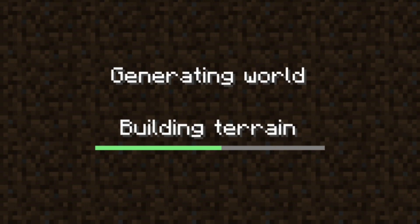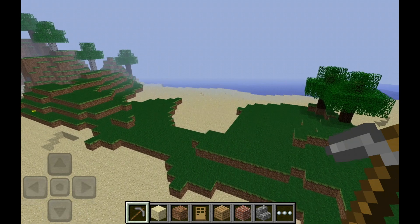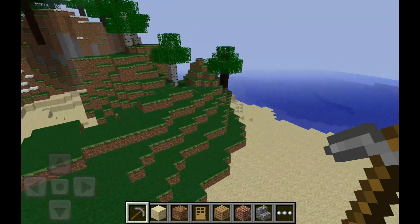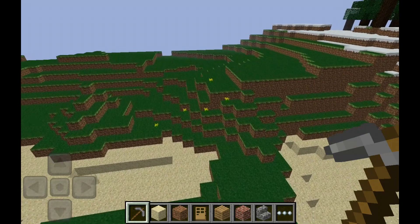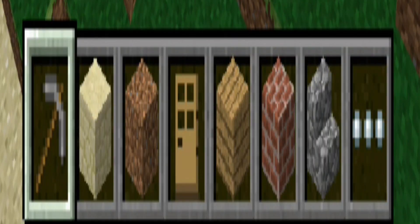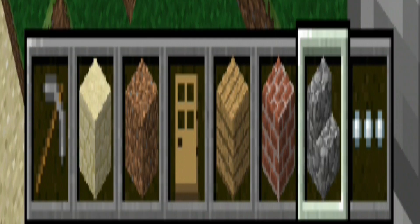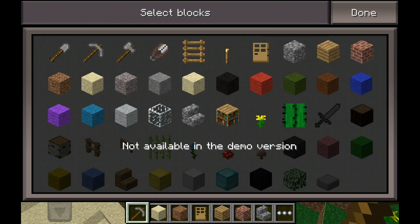Let's do creative mode first, and then we're going to go over to survival mode and see what that's all about. Oh, look at the loading screen. This version actually runs ten times smoother than the actual full version of Minecraft that I have — the latest one on my Samsung tablet. So it actually runs pretty good. Let's see how the inventory looks. The inventory actually looks very similar — it probably is the exact same. The animation is pretty cheap though.